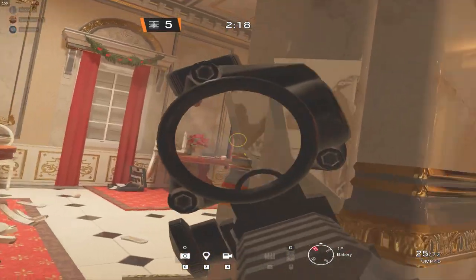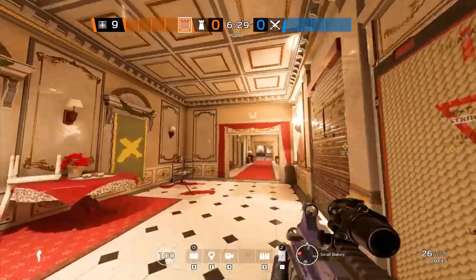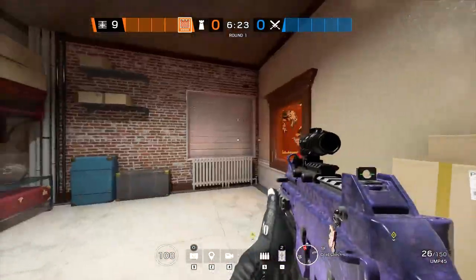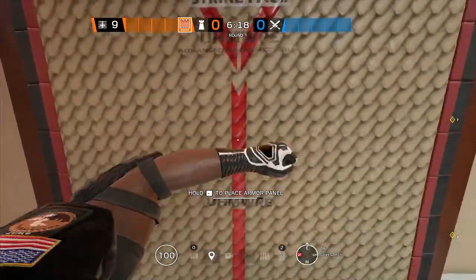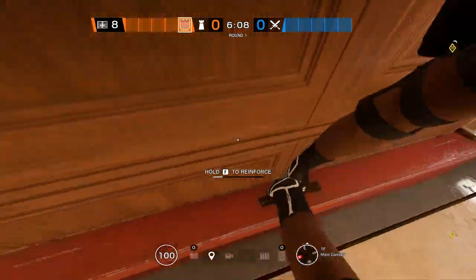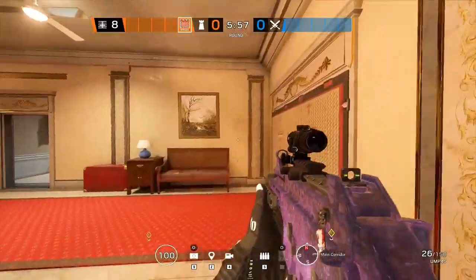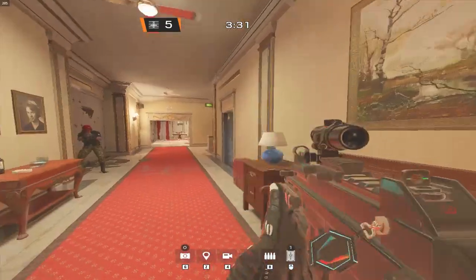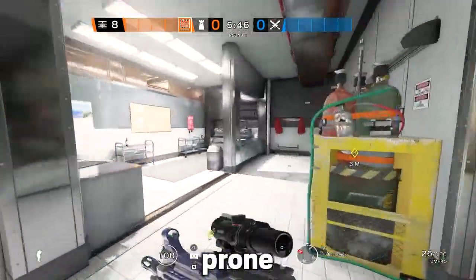Once they push in they've got callouts and maybe you can get a shot from prep to divert attention and get the pick. Red stairs and coat check are always annoying, so I personally like to barricade this window, barricade the door into bar, and reinforce the bar wall. Now you've got kitchen reinforced and people playing the site, whereas a lot of people kind of give up this hallway.